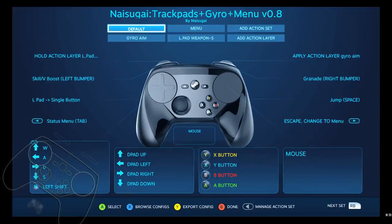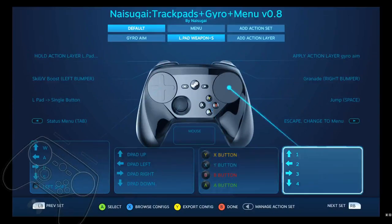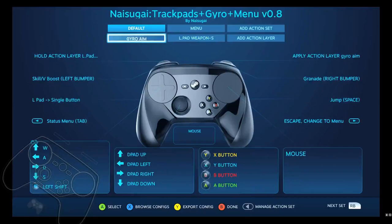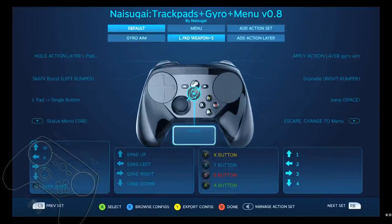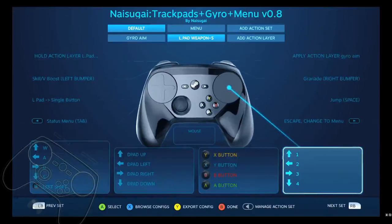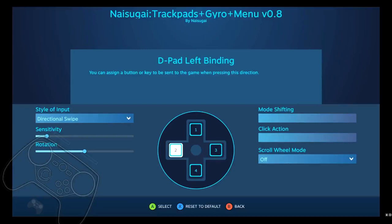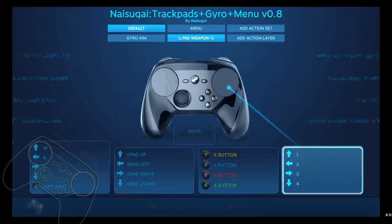Next is the left trigger button, which changes to a weapons layer. This is a swipe button — just a soft press, but it works on a full press as well. It makes the right pad into a directional swipe so you can change your weapons. You can set up, down, left, right to weapons one, two, three, four, however you want. I just find it intuitive this way.